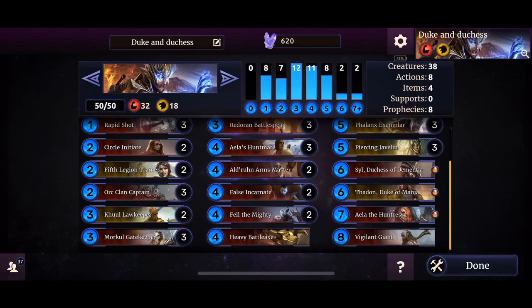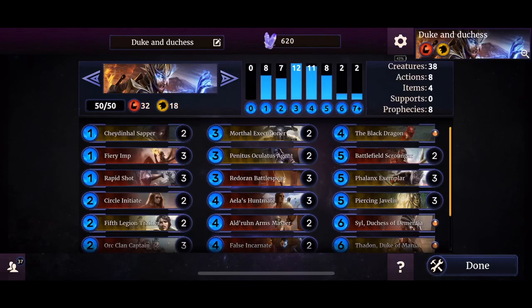The deck feels alright if you draw perfectly. If you don't, Aayla Huntsmate will clunk your hand. False Incarnate is good, Fell the Mighty is also good. Phalanx Exemplar provides guard, but Battlefield Scrounger — if it does not get buffed by the rallying this deck has — it's pretty pointless to have it. Let's have a run or two and see how it goes.